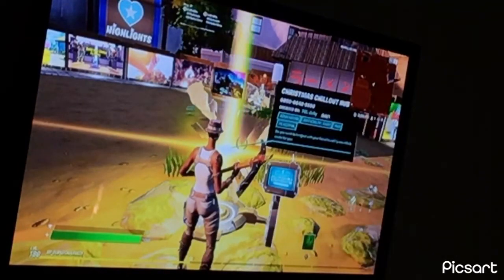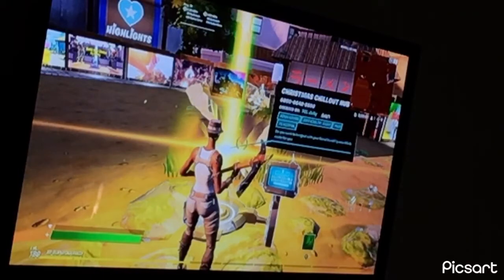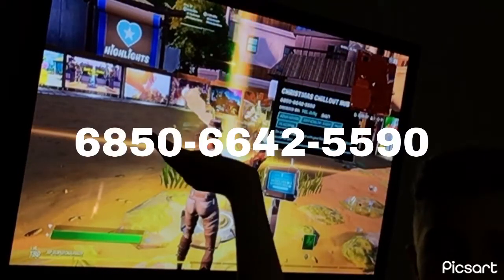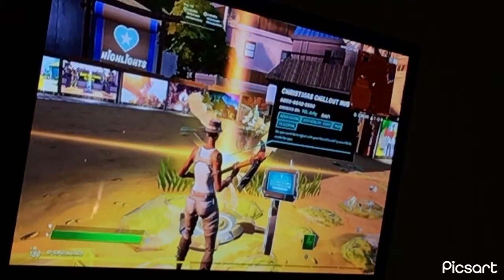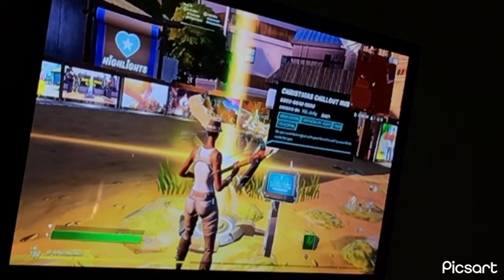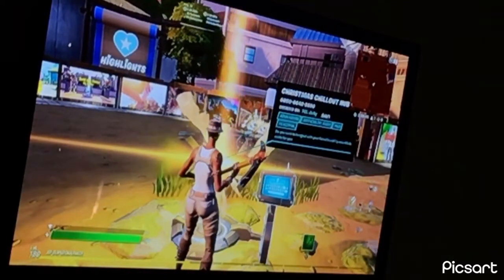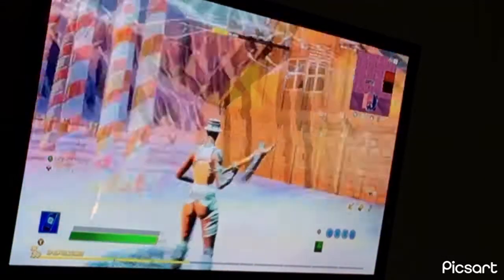I just published an app on Creator called Christmas Chill Out Hub, and here's the map code right here. It's an adventure so you have to look for stuff. It's easy to hang out in and it's peaceful. Do you want to hang out with your friends in a chilly area? This is made for you. And it's version two.